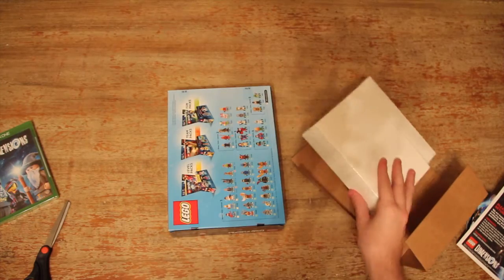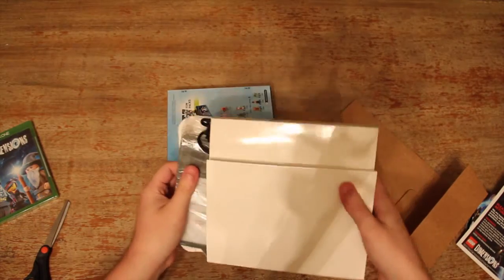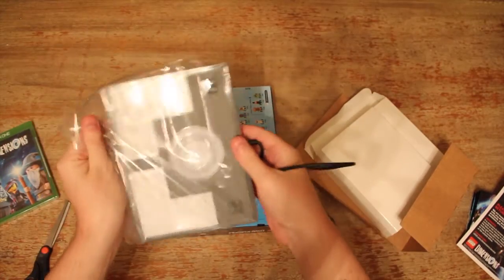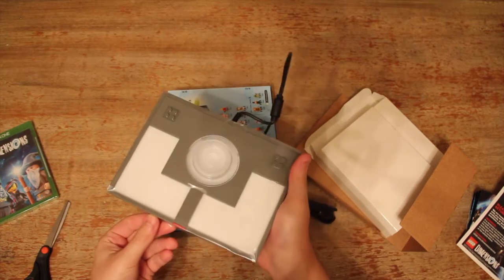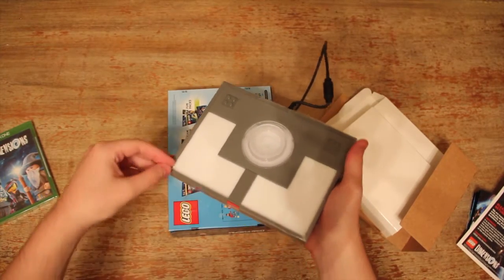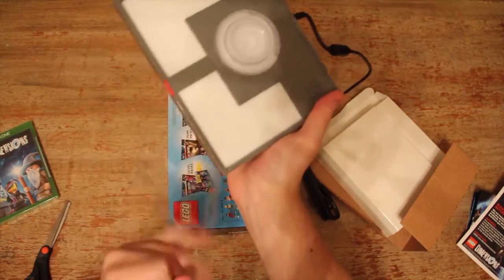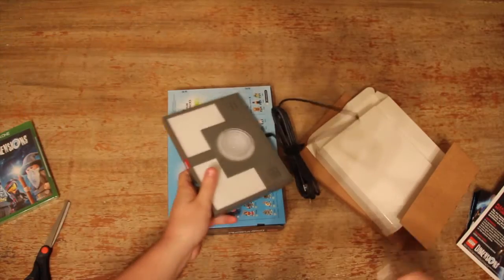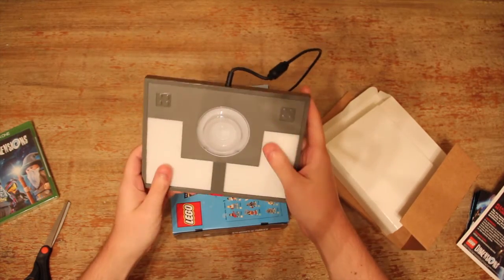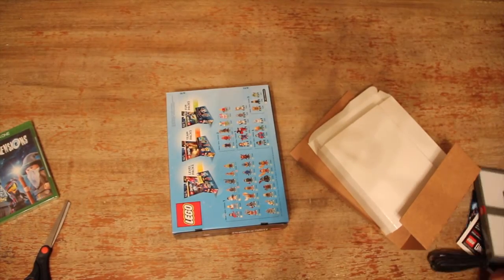So I gotta open this up. Let's see what's in here first. Is this an actual portal? Yeah, this is like the portal where you put your characters. If you've seen any Skylanders, Disney Infinity, Amiibo, anything like that, you know what this is. Oh, it's got wooshy plastic. I love wooshy plastic. Listen to the woosh. So excited to woosh. Oh my gosh, that was so wooshy, that was awesome. Get that crap out of here. So that thing looks cool — I mean, it just looks like a piece of plastic, but a cool piece of plastic nonetheless.